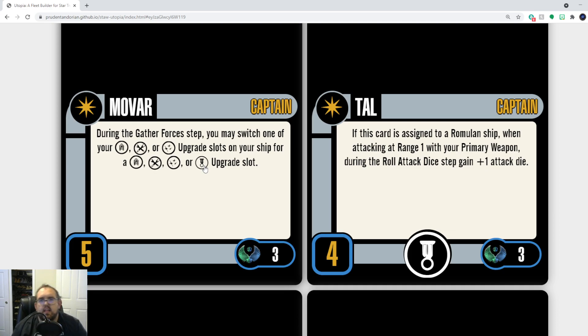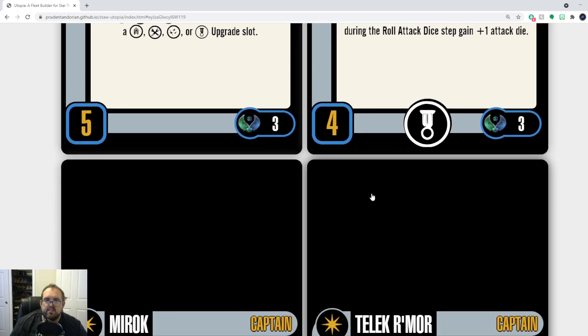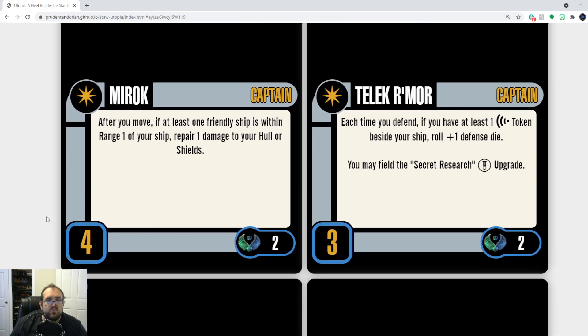Tal — okay, but not good, not bad. Situational, mission-playable, but overpriced at four skill, two points. Tal does work though. This version of Miroc is also viable and I like it — I ran Miroc a fair bit in the very early games back in Wave Zero. I don't think anything needs to happen to Miroc, but Miroc would be such a better Federation captain than a Romulan captain.